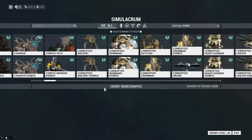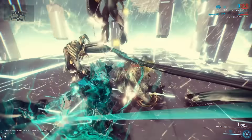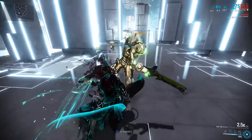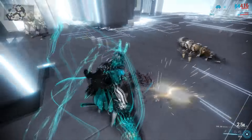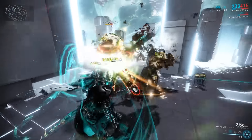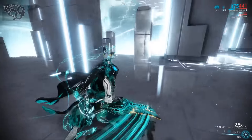In an effort to put my money where my mouth is, I'd like to show you in a controlled environment how this weapon performs against the average sortie-level enemy. For that, we're using the simulacrum and will be fighting against a smattering of level 100 void enemies. It's no surprise that a slash weapon would do a good deal of damage against flesh-based targets like these corrupted ancients. I was pleasantly surprised to find that we were able to make short work of even the heavily armored targets, such as the corrupted gunners. The medium armored targets, like the corrupted lancers, also went down fairly easily. That's because the corrosive I'm using, coupled with the high status chance and attack speed of the Mios, is destroying their armor and leaving them little in the way of defense.